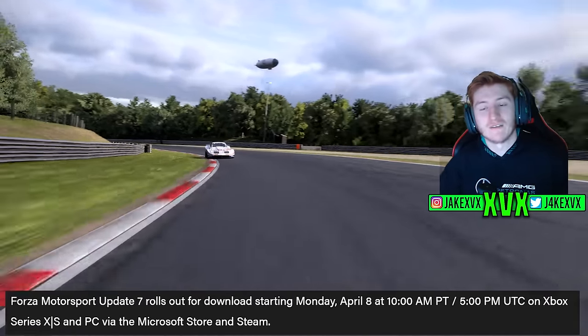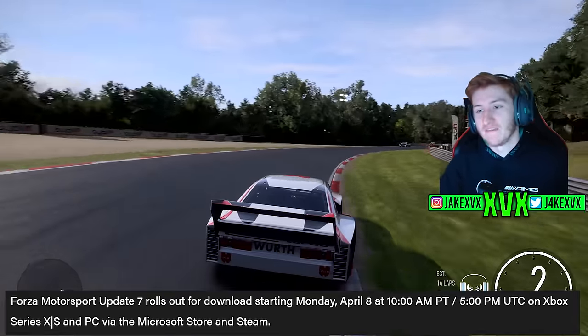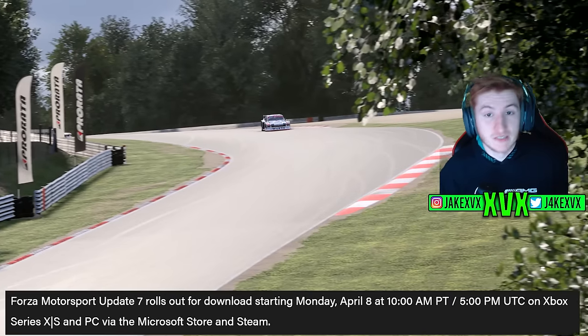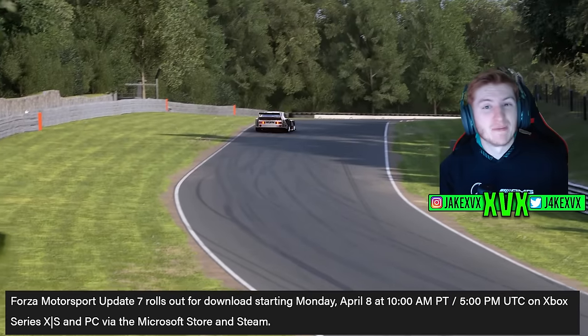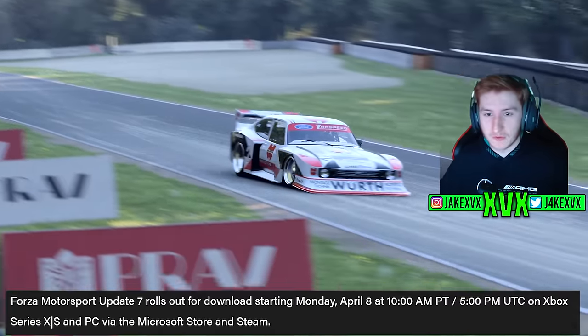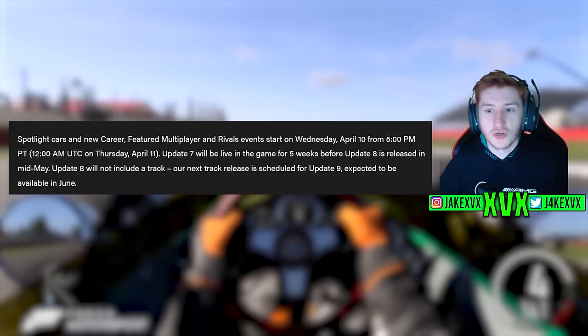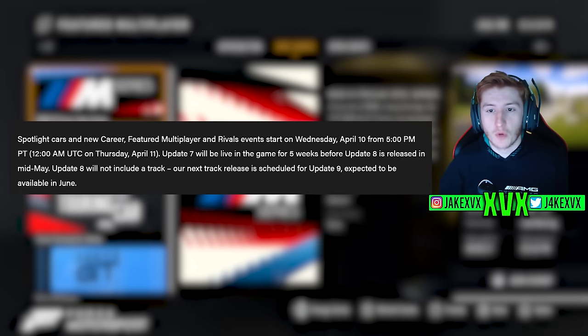Forza Motorsport Update 7 rolls out for download starting on Monday, April the 8th, at 10 a.m. PT, 5 p.m. UTC. Update 7 is available right now on all platforms. The spotlight cars, new career, and featured multiplayer all start on Wednesday, so that's a couple of days away.